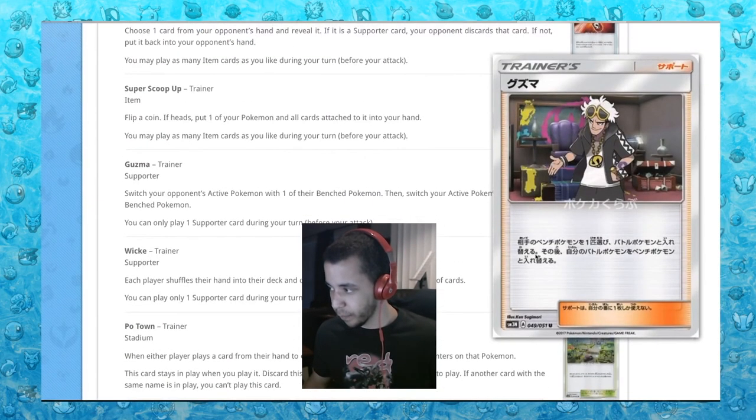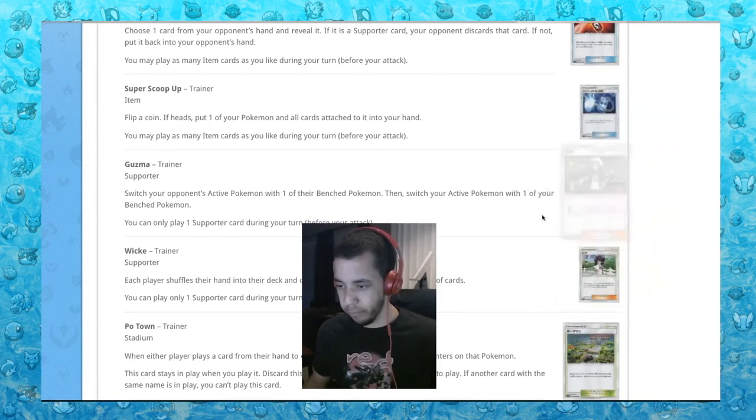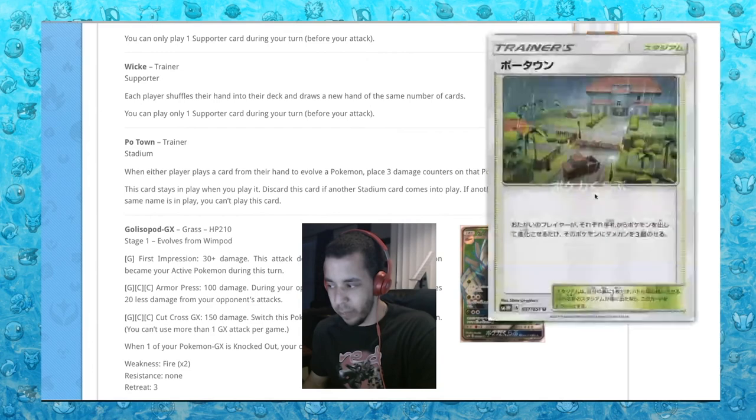Next up is Guzma — we knew he was coming soon. Switch your opponent's active Pokemon with one of their bench Pokemon, then switch your active Pokemon. So it's a supporter escape rope. Wicke: each player shuffles their hand and draws a new hand of the same number of cards. That might be okay — I don't think it's as good as N, so I doubt N is going anywhere.